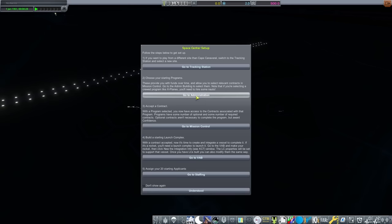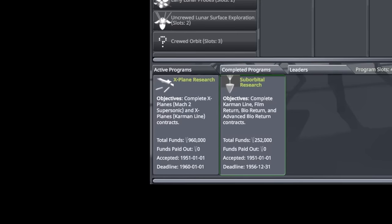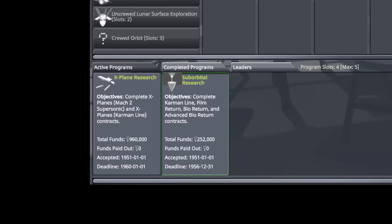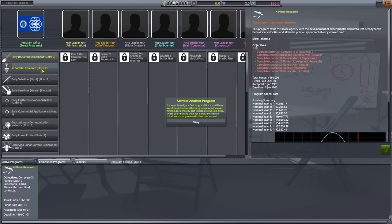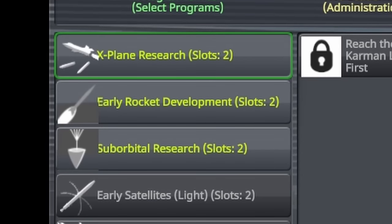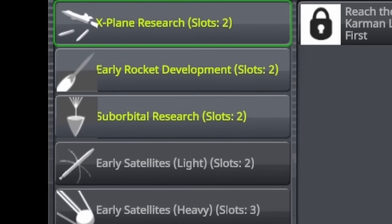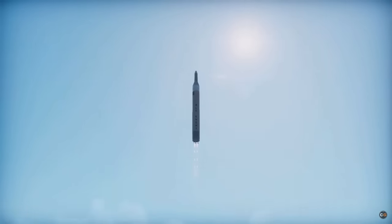Straight into the Administration Building, where I pick up my first couple of programs. I need to make money after all. I've gone with Suborbital and X-Plane Research, and picked them both up at fast speed. X-Plane funding is three times the amount I would get having picked up early rocket development, so it seemed a bit of a no-brainer. If I want to beat milestones, I need cash.